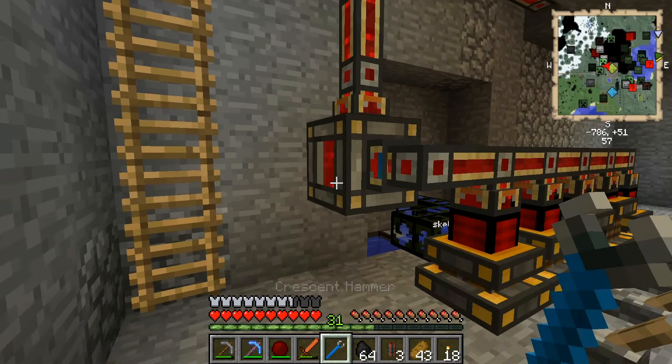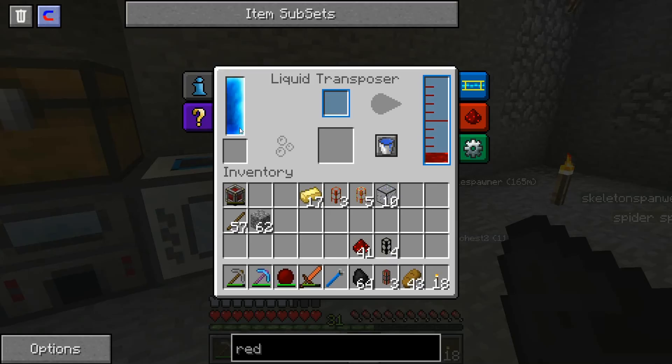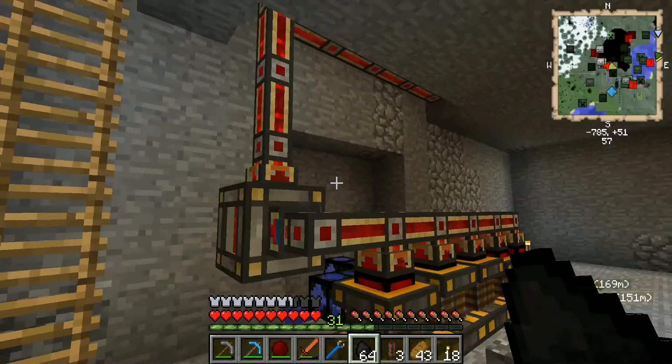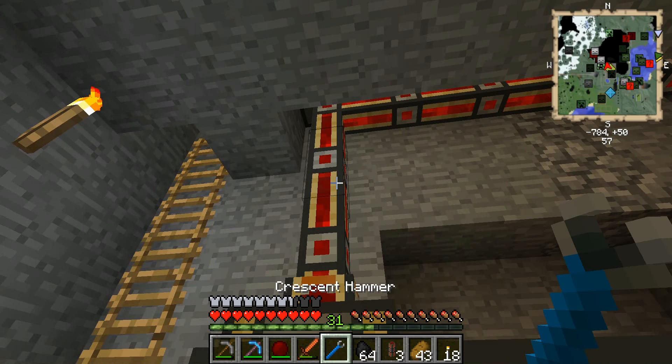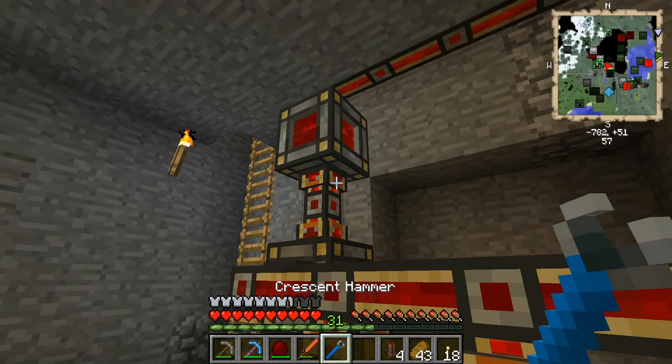Now my machines are getting energy. That other buffer — I'm going to have to figure out where to put it without messing up my machines. Maybe put it here. Let's see if this works. Okay, this is outputting — no that's not going to work.